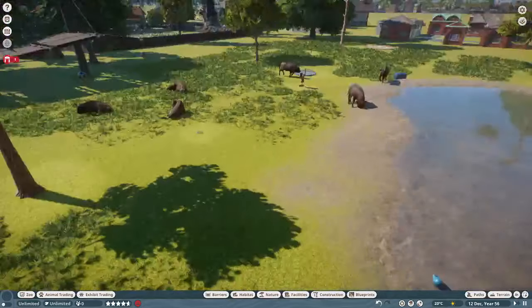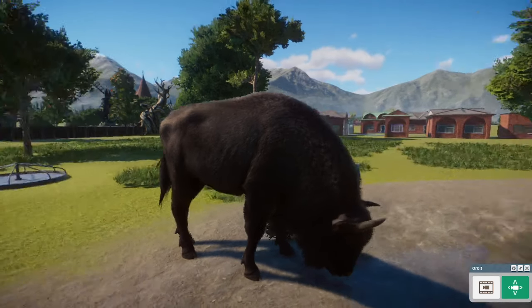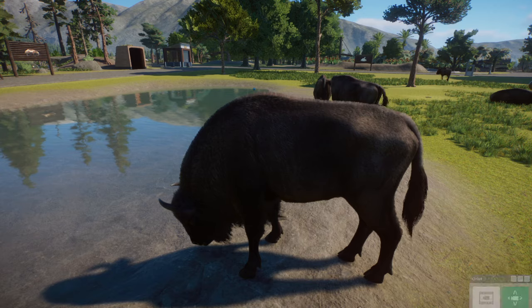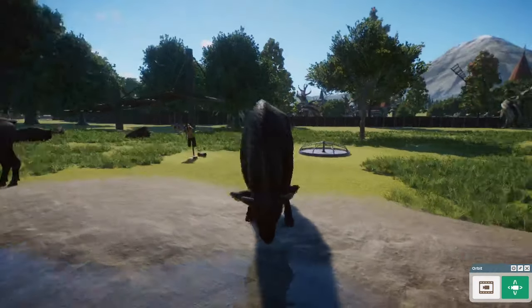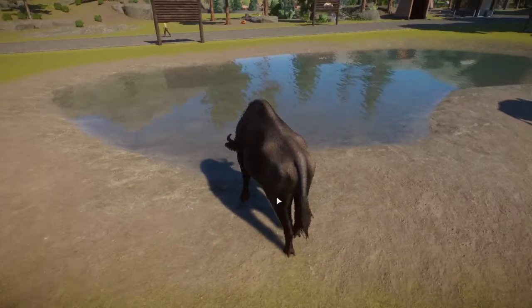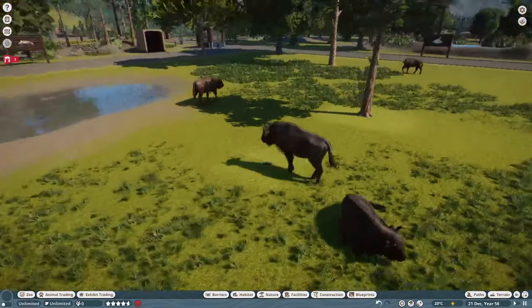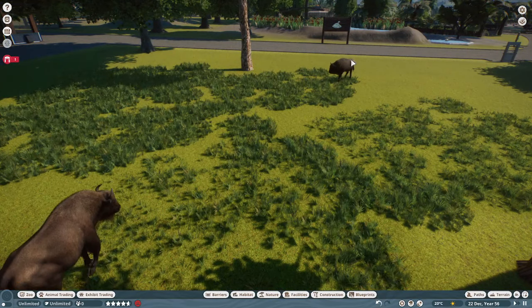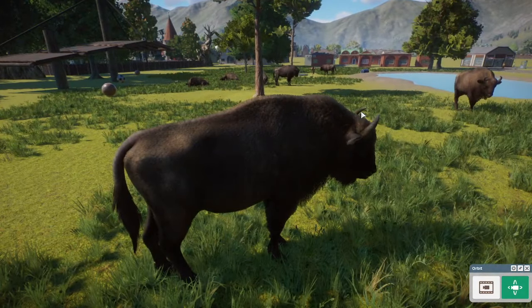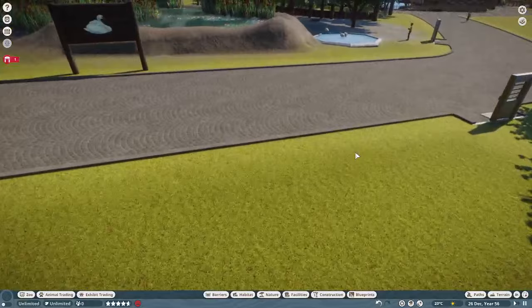The headliner of the pack is the Wisent, the European Bison — an animal with a great conservation success story. They were extinct in the wild, and through careful breeding in captivity they were reintroduced into many parts of Europe and have recently been reintroduced to the UK. It's very similar to the Przewalski's Horse and Scimitar-Horned Oryx stories. The Wisent has a lot better fur textures than the American Bison, and given one of the other animals we'll cover in a moment, the American Bison may get another look.